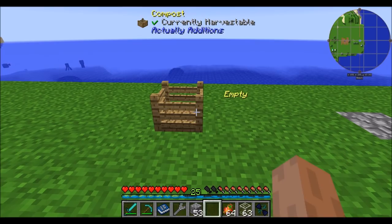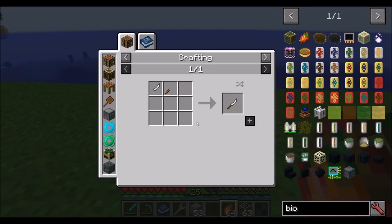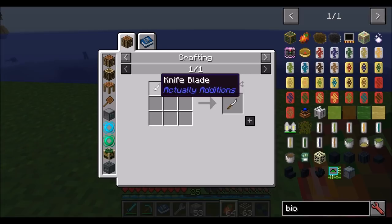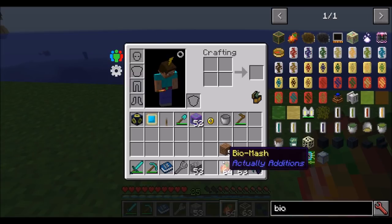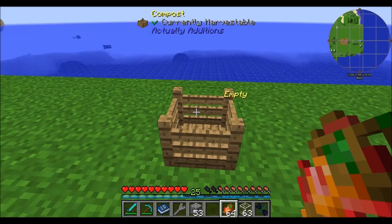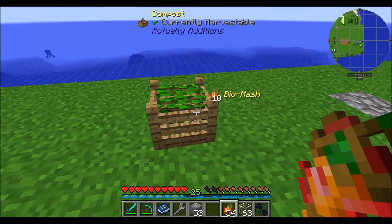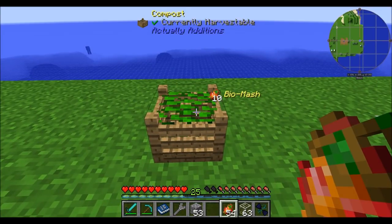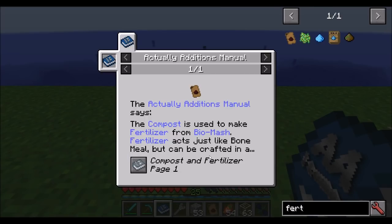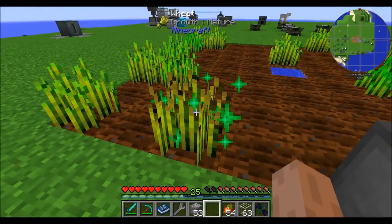The composter makes compost. Get some biomash — that's any four food items processed with a knife (a knife handle and a knife blade). Place the biomash in there 10 at a time and eventually it'll convert down into fertilizer. Fertilizer works like bone meal, so you can apply it to your crops and they'll grow.